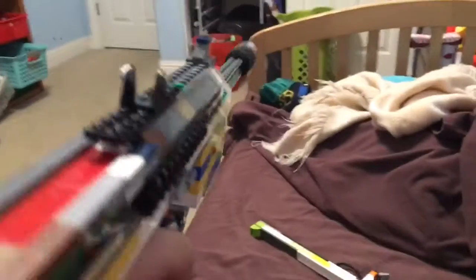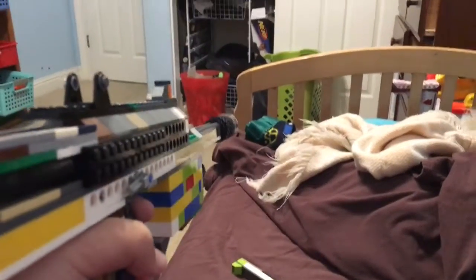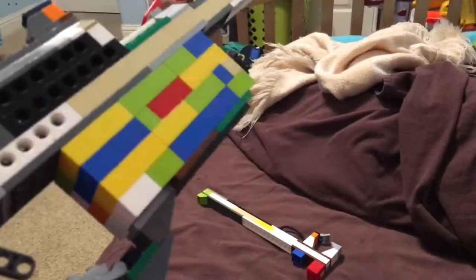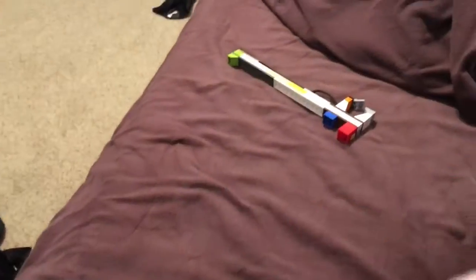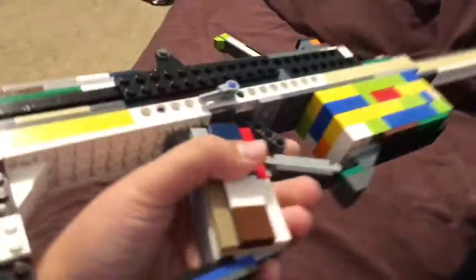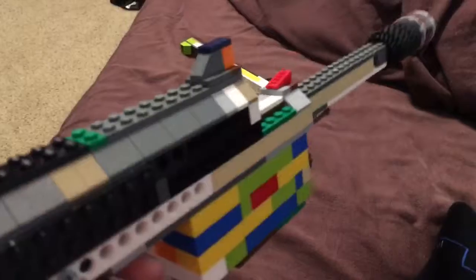The first weapon we have is the Weevil from Call of Duty Black Ops 3. The Weevil is a submachine gun — I believe the third submachine gun you unlock, the second being the VMP. The Weevil is kind of like the P90; it's a bullpup weapon where the magazine is in the back. I kind of like the look I made — it has that little laser right here, and it has a little suppressor back here.